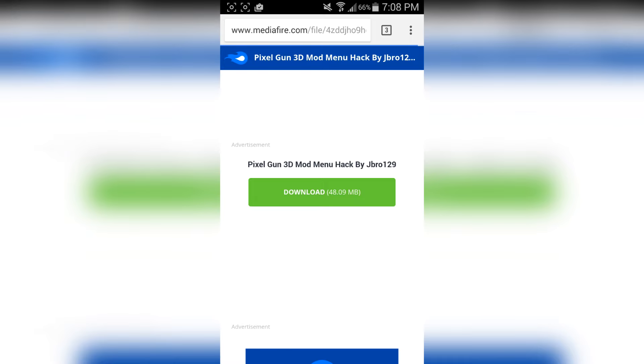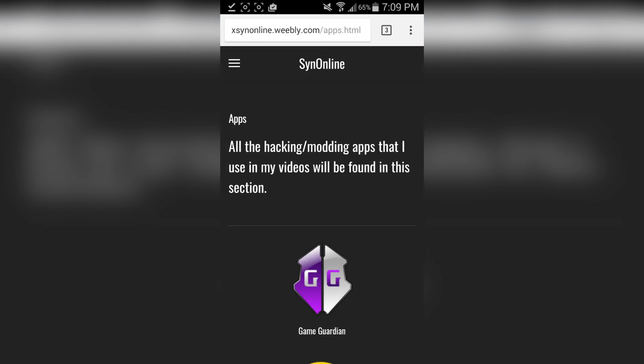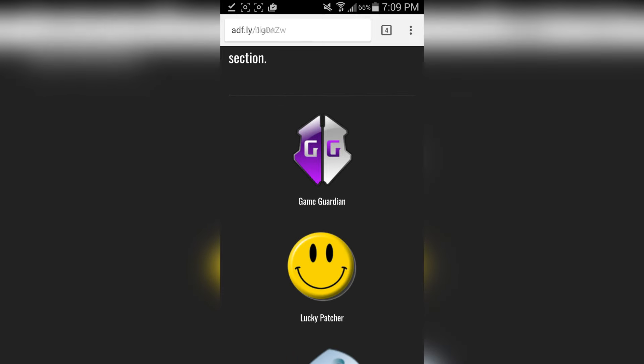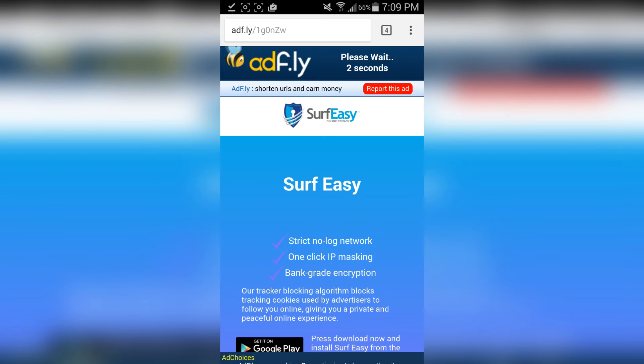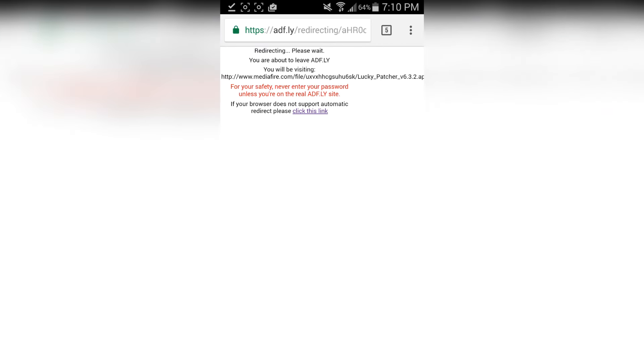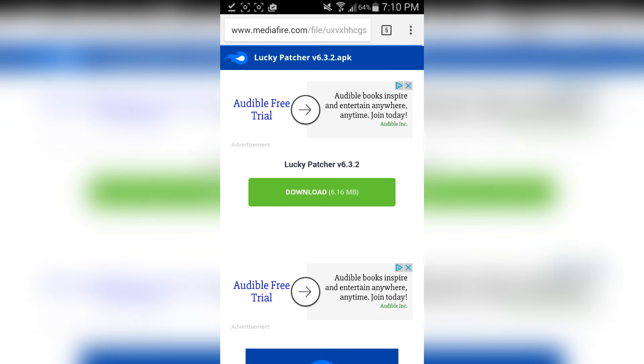As you can see, here's the download — it should say 'Pixel Gun 3D Mod Menu Hack by jbrow129.' Just tap on the green download button and the mod menu should start downloading. Once that's done, go back to the description and look for the download that says Lucky Patcher. Once again on the AdFly website, wait five seconds for the skip ad button. If it asks you to download anything else, press X or exit that tab, then tap the link to get to MediaFire and press the green download button.